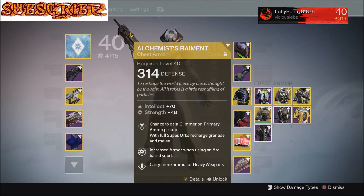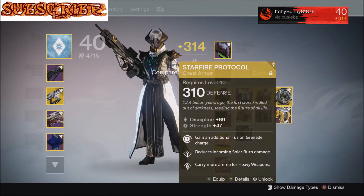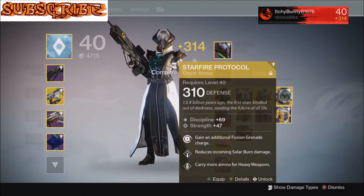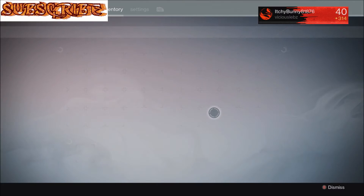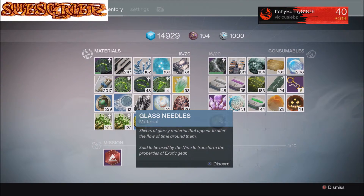You should always have this chest piece on for PvE or PvP — it's really good. I also have one called Starfire Protocol. You can re-roll the perks on your chest pieces to get the heavy ammo and special ammo perks by using glass needles, which you can buy from Xur.